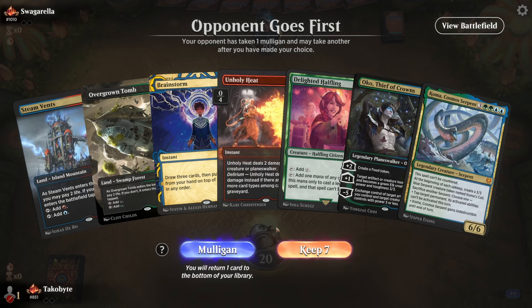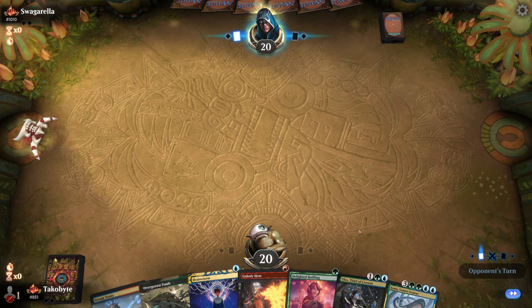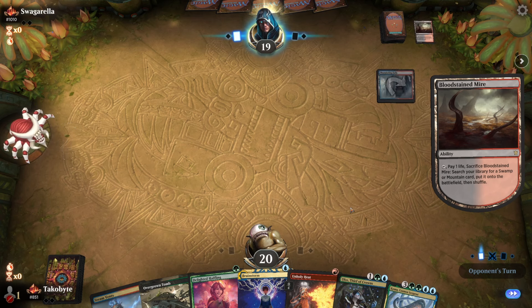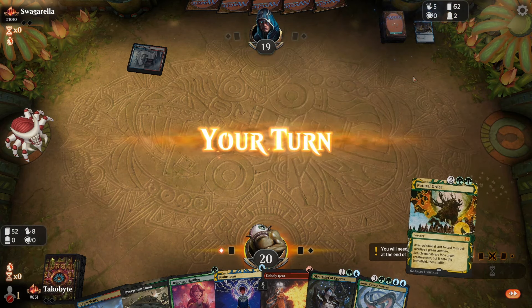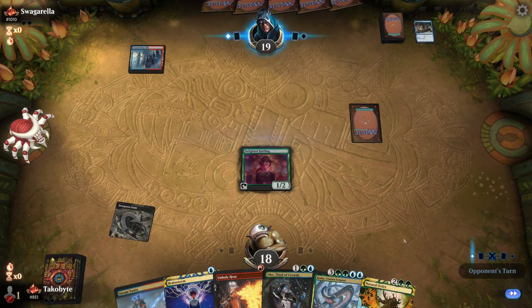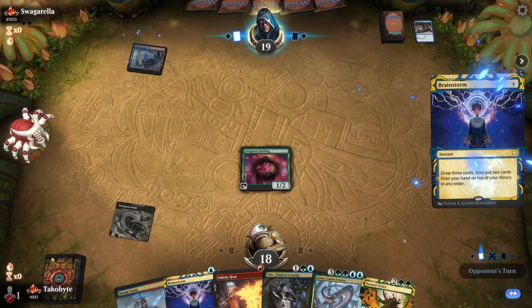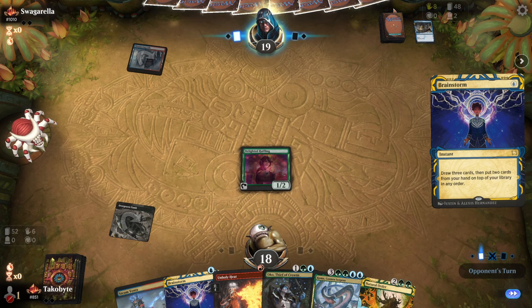It's a pretty interesting hand. We could also shuffle away the Koma with the Brainstorm, which is kind of cool. They played a Thundering Fall and a Treasure Cruise. Very interesting. I think the opponent is playing a Phoenix deck — there's a very good chance. They don't have a Companion and they played a Treasure Cruise.